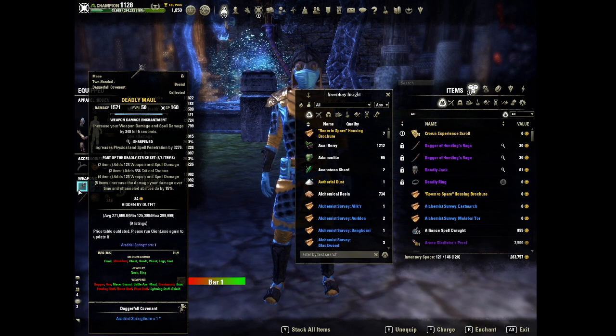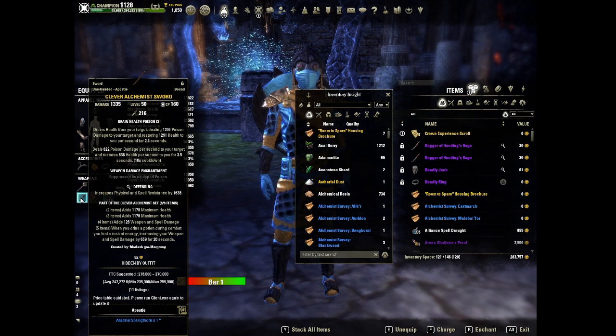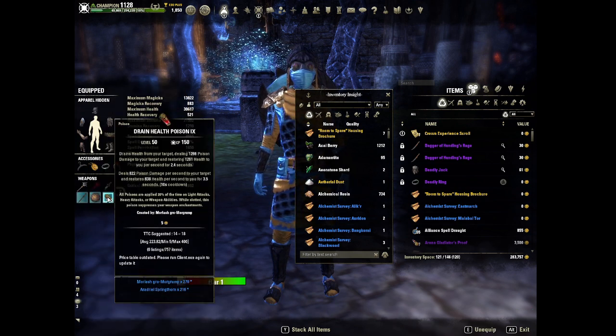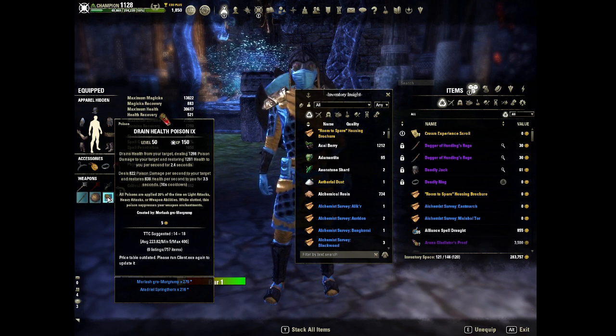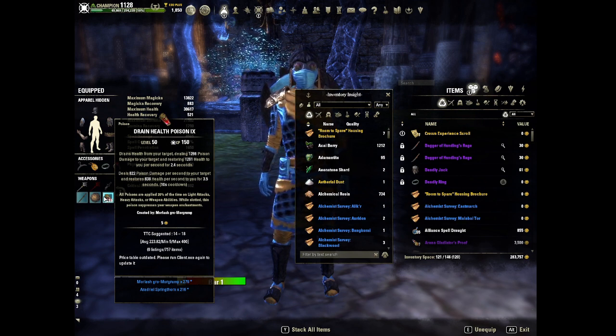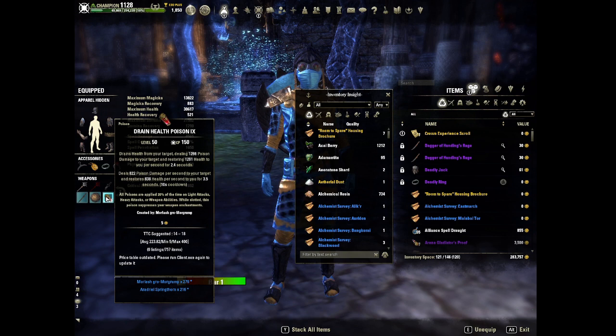We're using a Deadly Maul, Sharpened, with a Weapon Damage glyph on our front bar. On the back bar we've got Clever Alchemist, Sword and Shield, Defending, with Sturdy on the shield. We've got damage and health poisons on the back bar — you could run Immobilize poisons, that would be pretty nice. The escapist poisons would also work. There's not a lot of snares on this build and they're all close range.